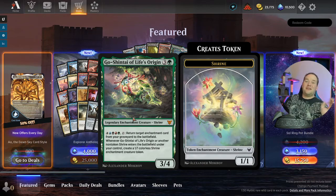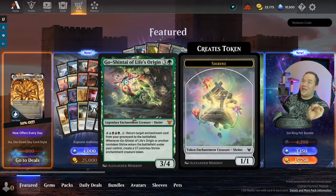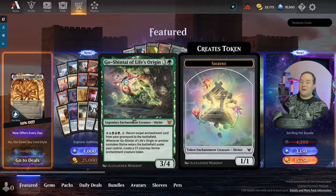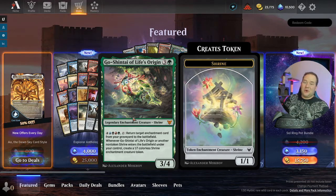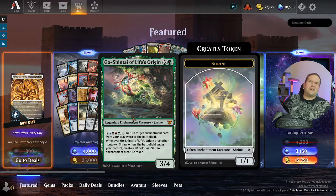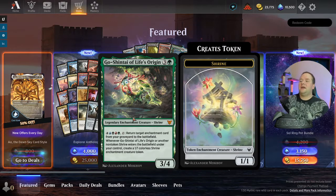Satsuki, the Living Lore — basically this is going to be going into your shrine decks. It is technically a card built in Commander. Historic does have a lot of shrines in it, so this could make the cut. Basically, when it dies, return an enchantment card from your graveyard and put it on the battlefield; all shrines are enchantments. Then you create another shrine. I can see this doing okay. I don't think it's going to be great because it is a four-drop. Most shrines are one to three drops, except for the major ones which are five-drops.